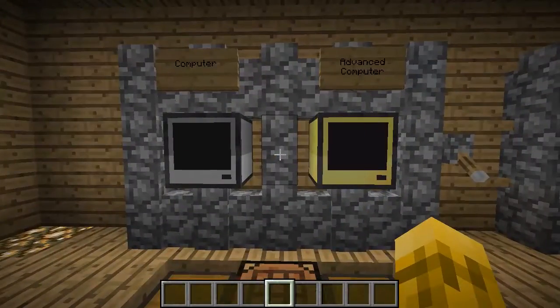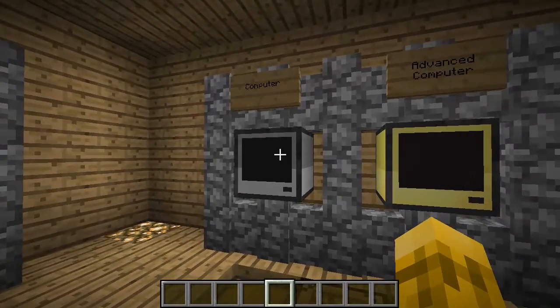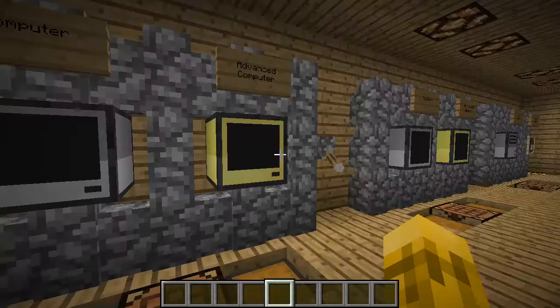The first thing you've got is gray and yellow — the basic and advanced computer. When ComputerCraft was first created, you had just the basic computer with two colors. It was very rudimentary in keyboard controls and had no mouse input at all. It slowly got new features, but Dan wanted to give enhanced things, better control, and so he came up with the advanced computer.